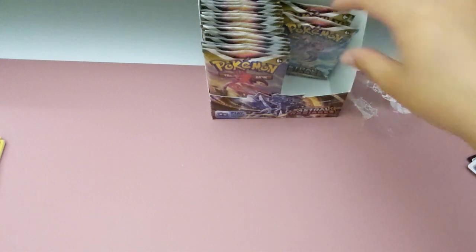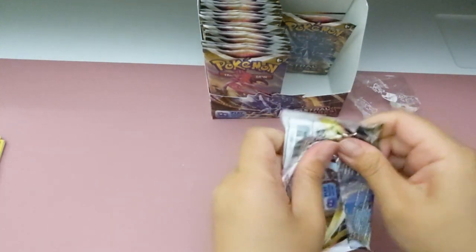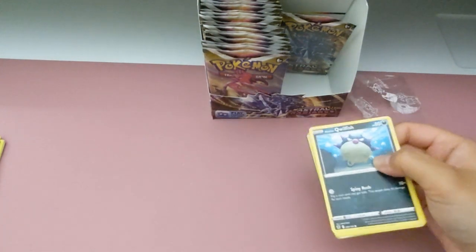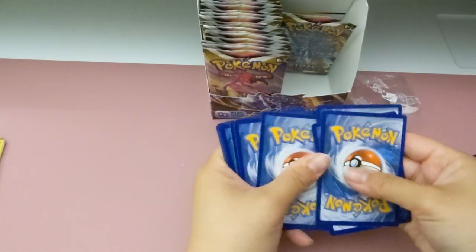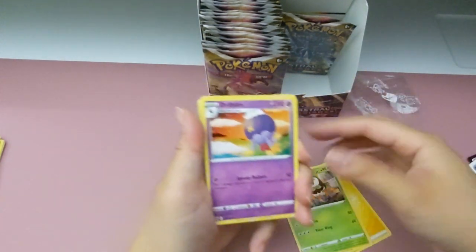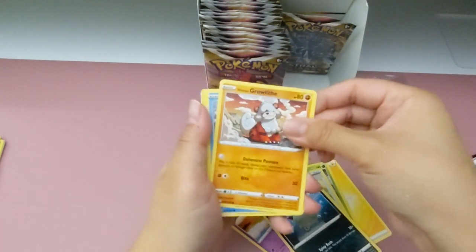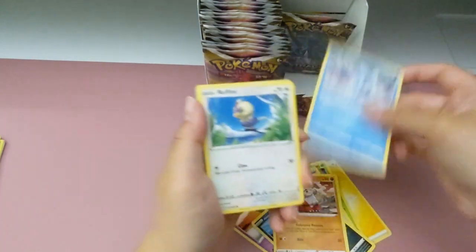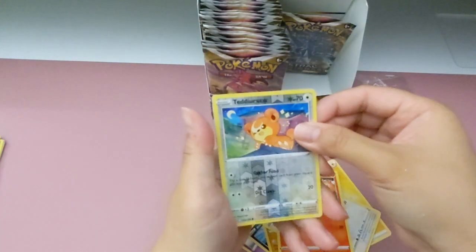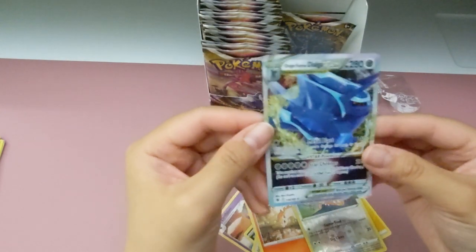I'm down to the last two packs here on my side. You're going for another four. I definitely am. This is crowfish. Oh, I saw something. Oops, my bad. You saw something? Oh, my bad. Maybe it's just a supporter card - just a shiny supporter card. Yeah. Oh, it's a Teddy Ursa.